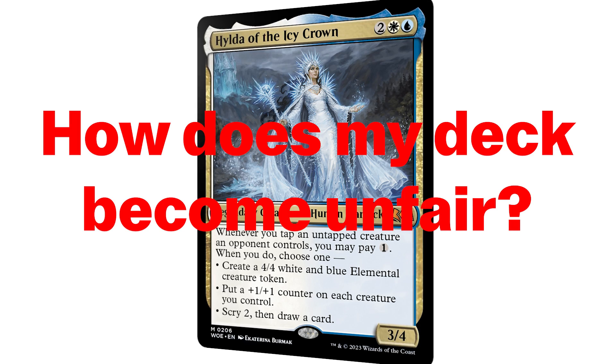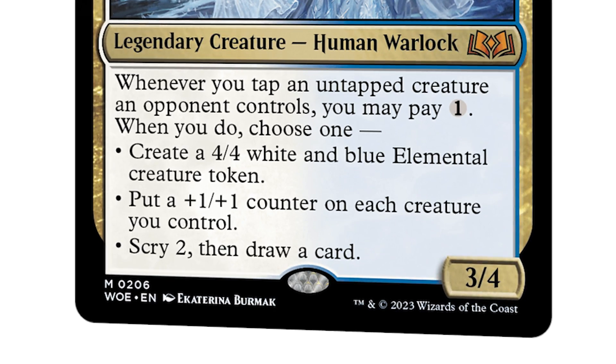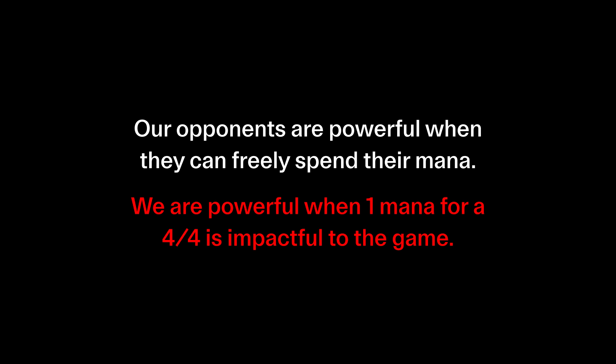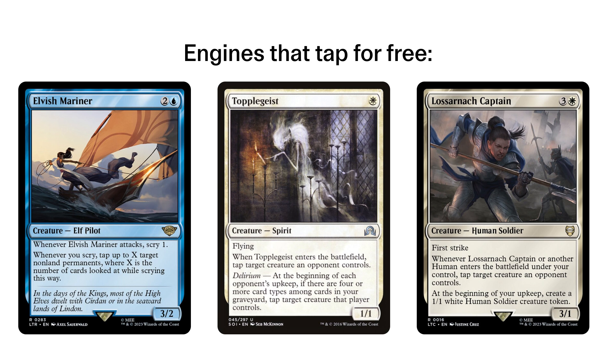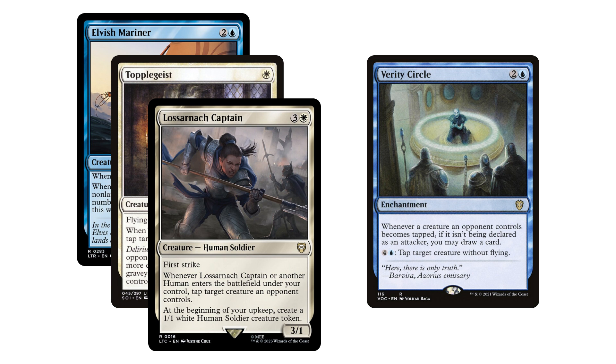How do I envision an environment where Hilda can be unfair? I believe Hilda is at her strongest when we make that one mana effect really matter, and stripping away our opponent's mana and making the game extremely resource tight for our opponents, where us converting our colorless mana into 4-4s is going to win the game. Looking at our sources to tap creatures with, we have Elvish Mariner, Topplegeist, and Lost on our Captain as free ways to tap a creature on our opponent's turn to save ourselves a mana. Elvish Mariner also synergizes with Hilda really well, as you can choose the scry option to tap down even more creatures with Elvish Mariner's trigger and make even more elementals. Given that we have so many tap effects, this deck also plays Verity Circle to draw extra cards from our tapping.